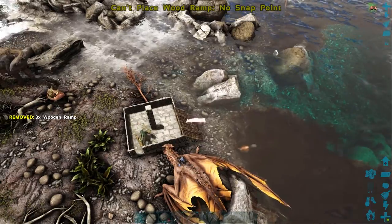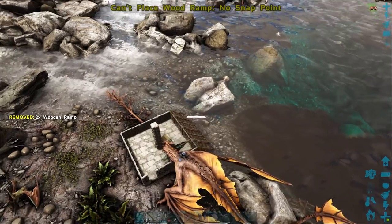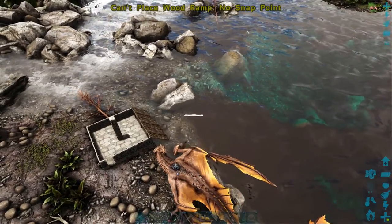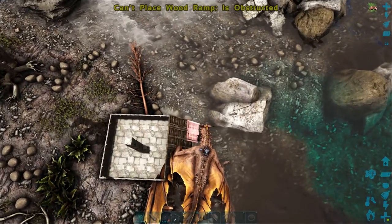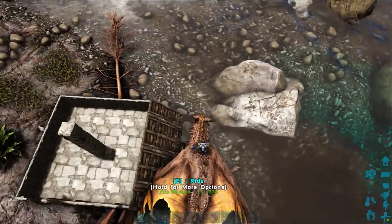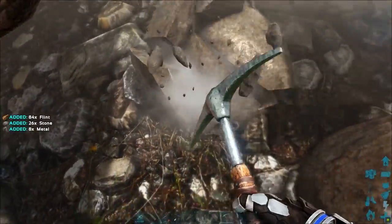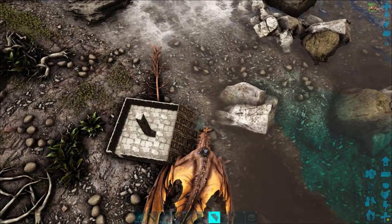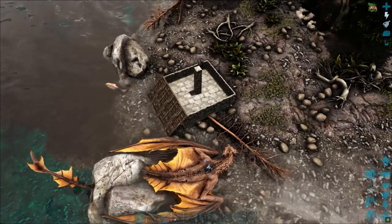We will place ramps all around down into the ground — all around, because beavers do tend to move quite a bit, especially in water. They can swim pretty fast, and we don't know which way the beavers will be coming towards us once we aggro them. There's a rock I need to get rid of — that should allow me to place the ramp all the way into the ground. I did try and find a surface that is as flat as possible — that is one of the biggest things to keep in mind with this trap.